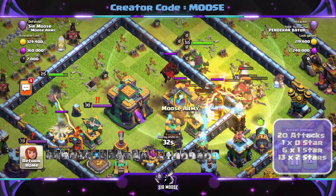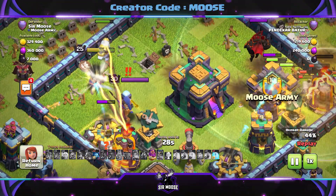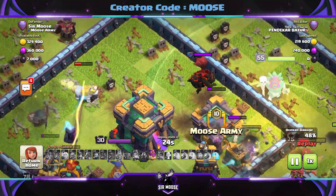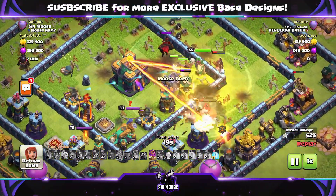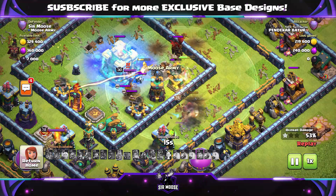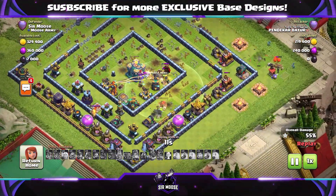Nobody's damaged the town hall yet. The Royal Champion is going for it, but the Unicorn and the Royal Champion have been Infernoed — the Royal Champion's gone, and the Unicorn has just stepped onto a giant bomb. The Unicorn's gone as well and nobody's going to make it to that town hall now. This is just a really nice base to use. The town hall's just been frozen, and Larry the Lava Hound is out being annoying, flying around.